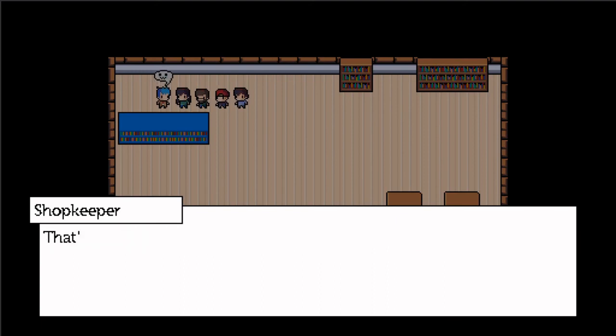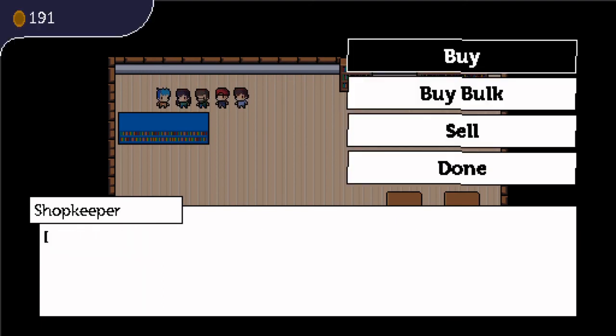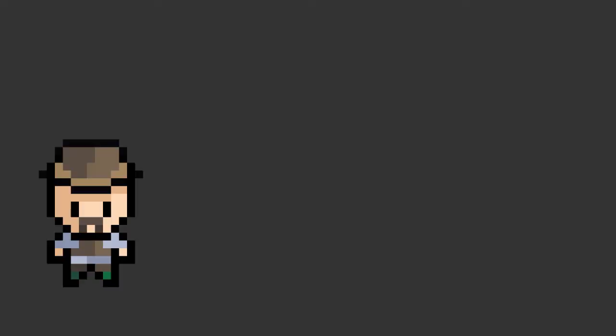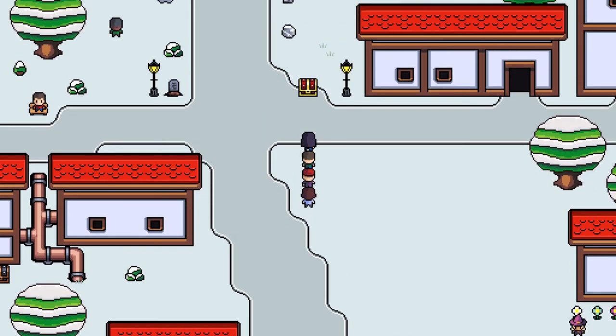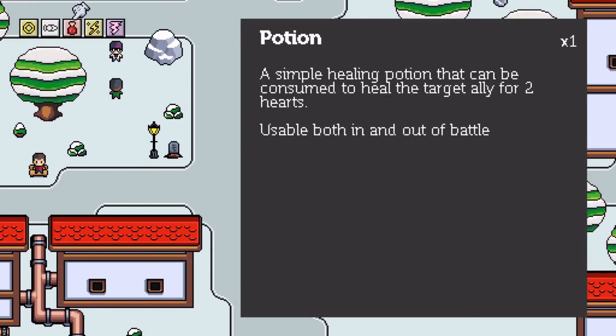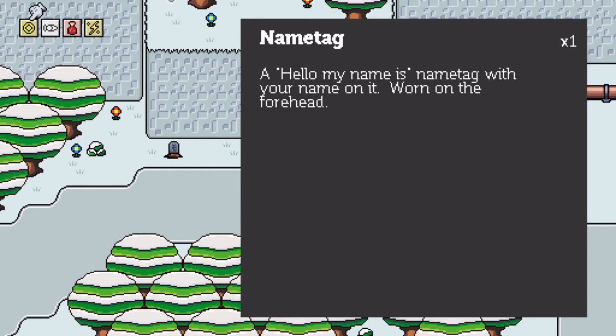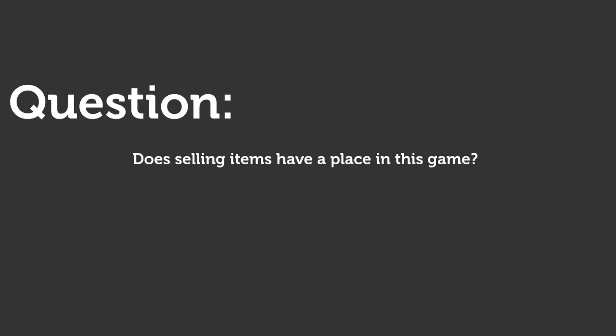My second question is about the shop. In many RPGs, players can sell unwanted items for extra money. In this game, though, a lot of items are one of a kind, obtained from side quests and treasure hunting. Players also have a chest where they can store an infinite quantity of every item, and I want them to be able to swap equipment freely when struggling with a boss or dungeon. Given this, do selling items have a place? I was thinking of perhaps only letting players sell items they could buy from the shop — consumables and some generic armor — but I'm still not sure.